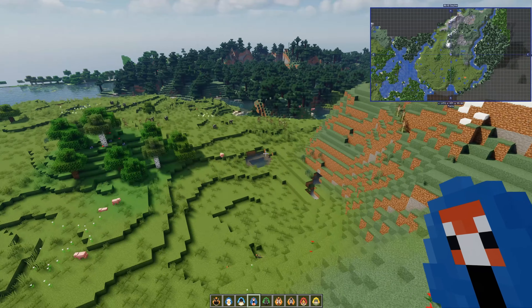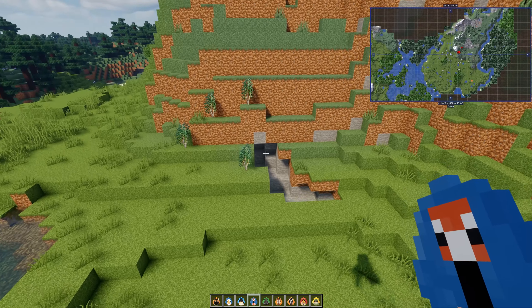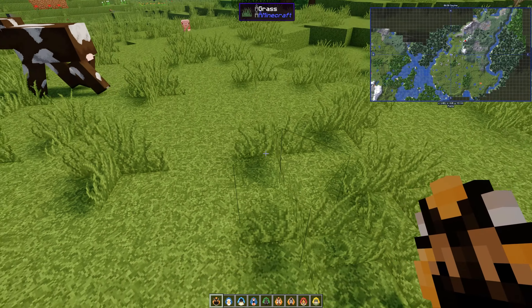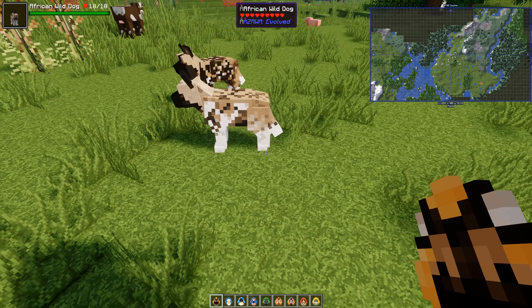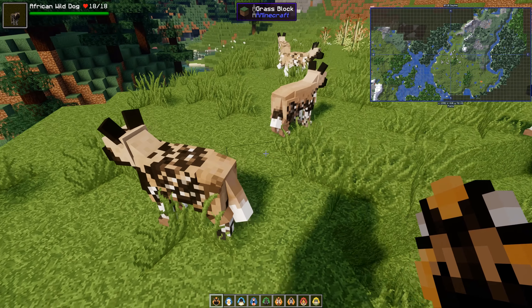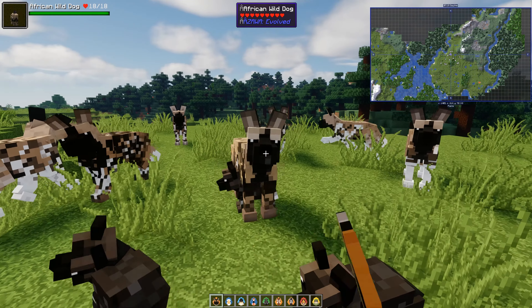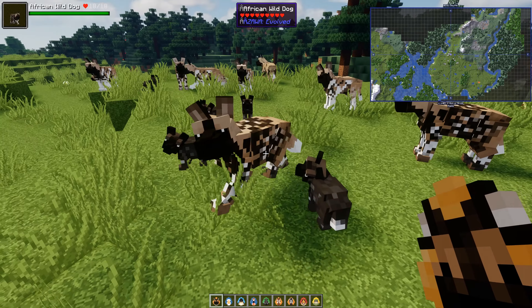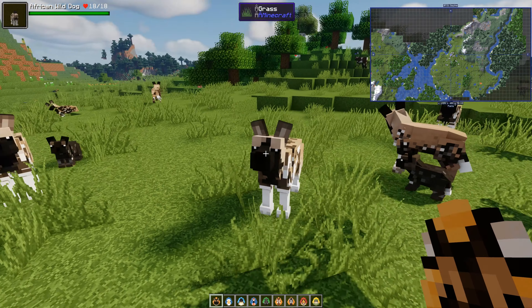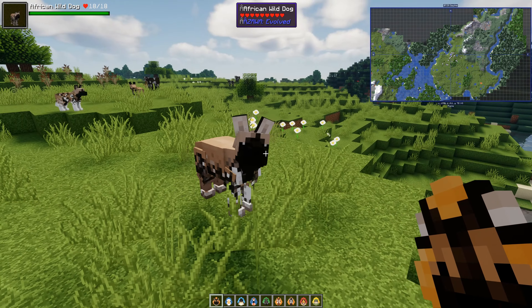You can go and find out more information on the Zawa Discord and also the Zawa Curse Forge page. Let's start with the African wild dog — there's some natural eucalyptus growing here. You will see that you get different colours of the animals with different skins, which is another superb thing with this particular mod. And you get babies — here are the babies! They are so cute, even though they're African wild dogs. They've got lots of different animations — they do different things — and sounds as well, which are really cool.